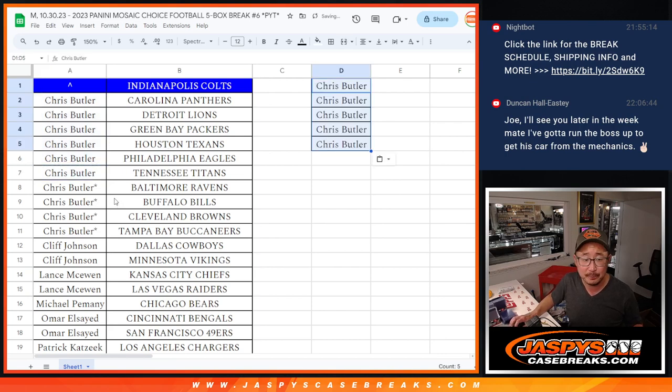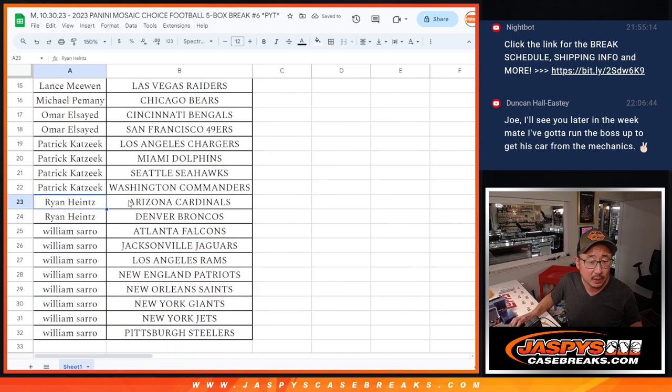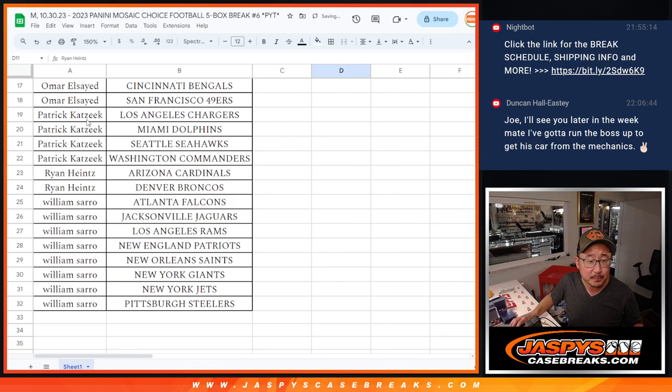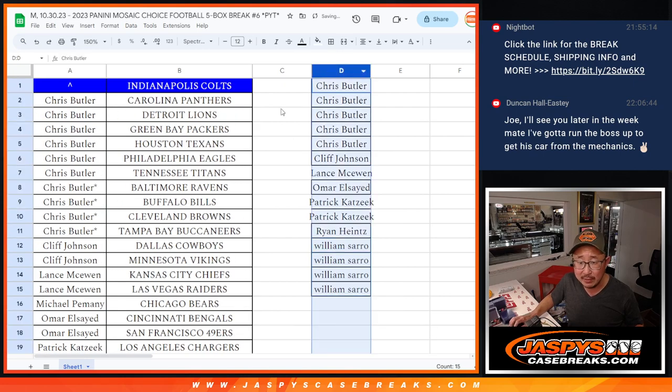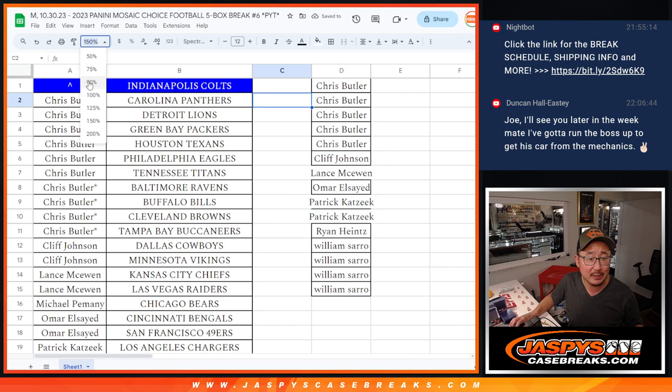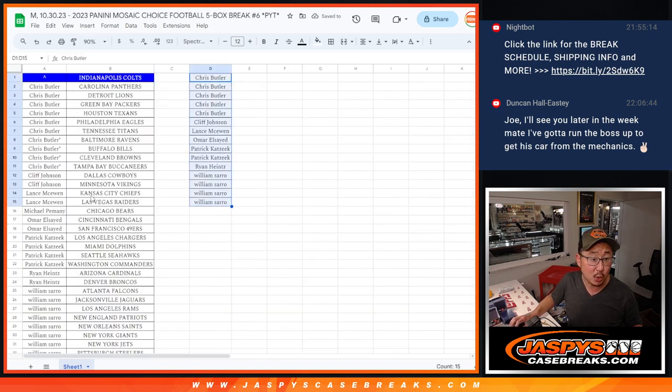Cliff got two teams, that's an entry. Lance got two teams, that's an entry. Michael only got one. Omar got two teams, that's an entry. Patrick got four teams, that's two entries. Ryan got two teams, that's an entry. And William bought eight teams, so four become entries. That's a total of 15, so it's a one in 15 chance to get the Colts.